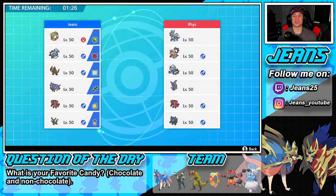First battle coming at you guys, going up against a Dialga team alongside Landorus, Thundurus, Tapu Fini, Incineroar, and Grimmsnarl. Very heavy meta team over here. I almost forgot to ask you guys the question of the day — you probably already saw it in the bottom left corner: what is your guys' favorite candy, chocolate and non-chocolate?